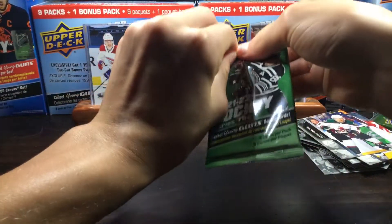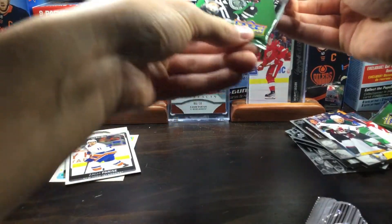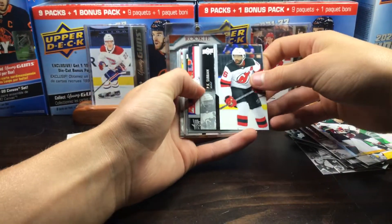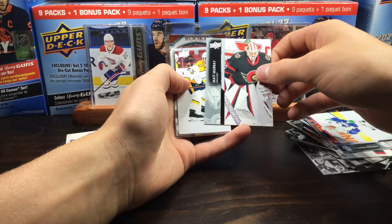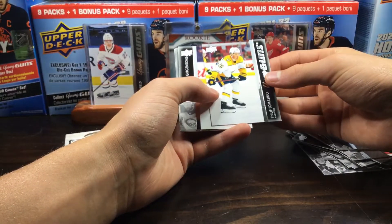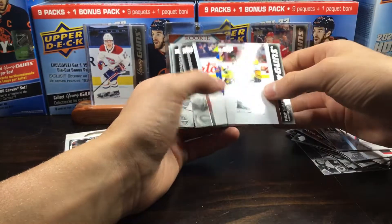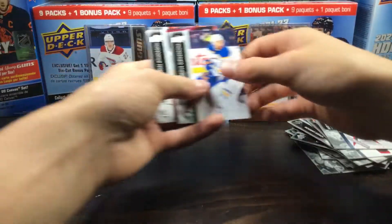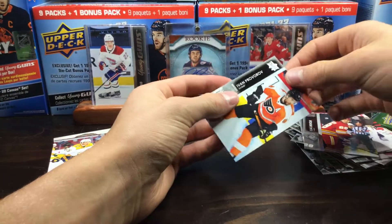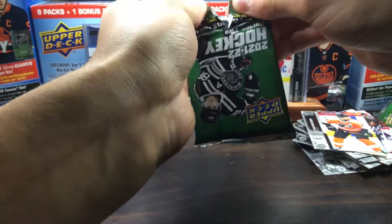Having a little trouble opening this one — trying from the bottom. Hopefully young guns in this pack, since we're supposed to be getting two. PK Subban, Highmore, Matt Murray, and Philip Tomasino — Young Guns! There's the first young guns of the box. I'll take it — doing pretty good recently. Not a terrible one either; I'll take that young guns all day. Grigensen, Athanasiu, Lindholm, and Ivan Provorov.